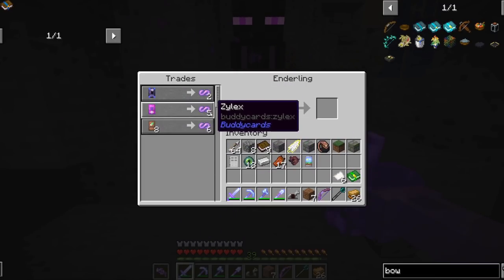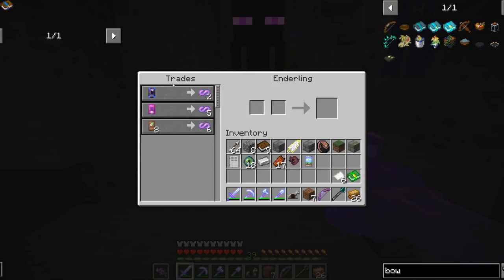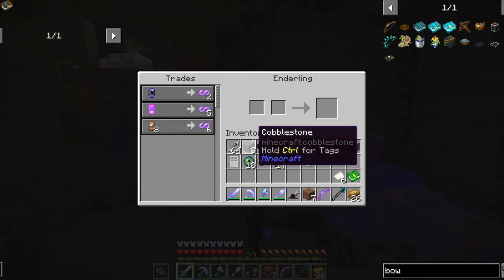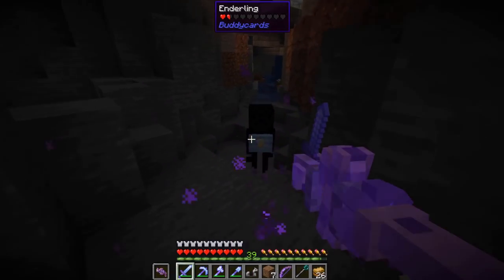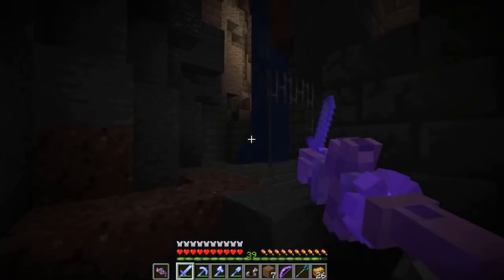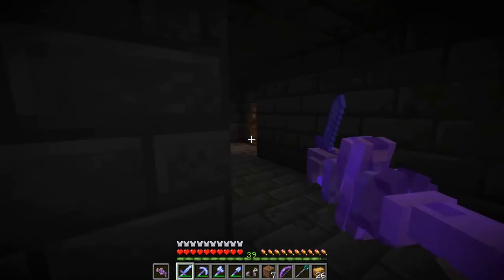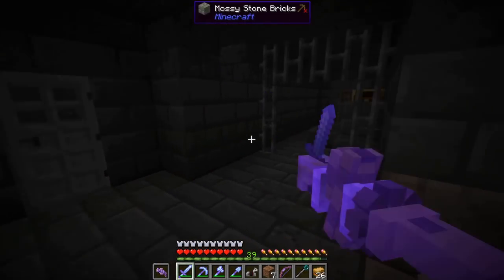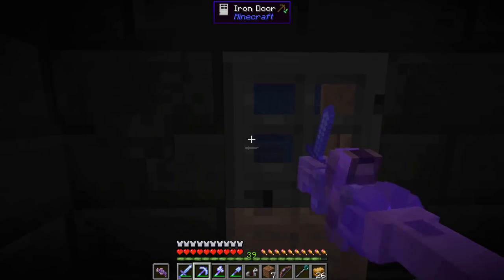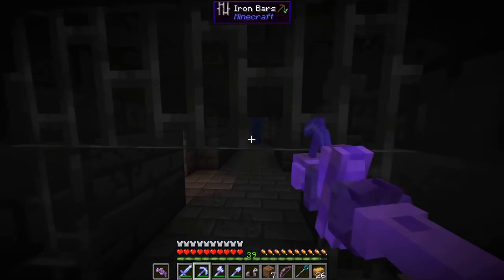So an enderling — what does he say? Like eight glue for five xylex, one soul for five xylex, shiny version, then one crystal for two xylex. Those are some pretty interesting trades. I don't have a way to take this guy home or name-tag him. You guys let me know — do I need to put a name tag on him or is he persistent? We might have to wait till we find one close to our base. So let me know if I need to put a name tag on him, and maybe I'll start carrying some name tags in a backpack. That way the next time we find one we can snatch him up, have a little trading buddy, and start getting some xylex to work towards finishing all the buddy card stuff.